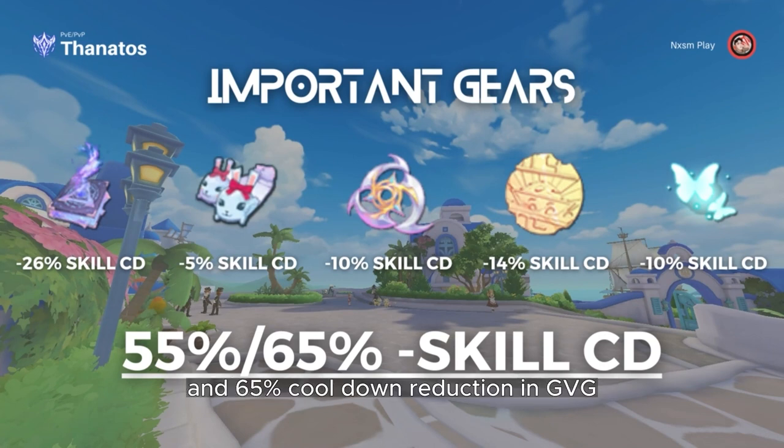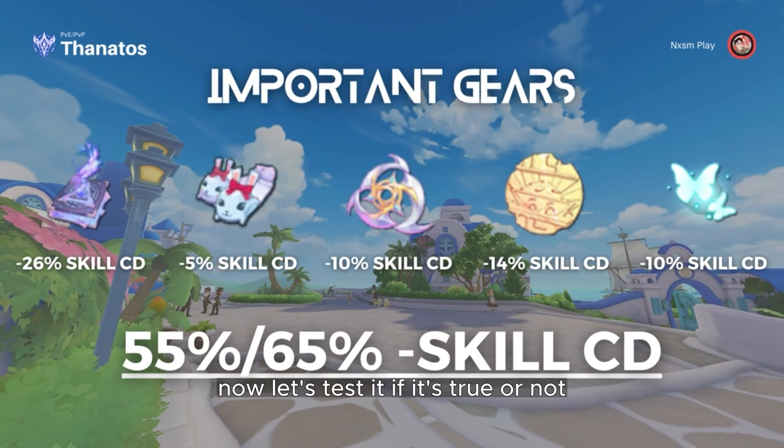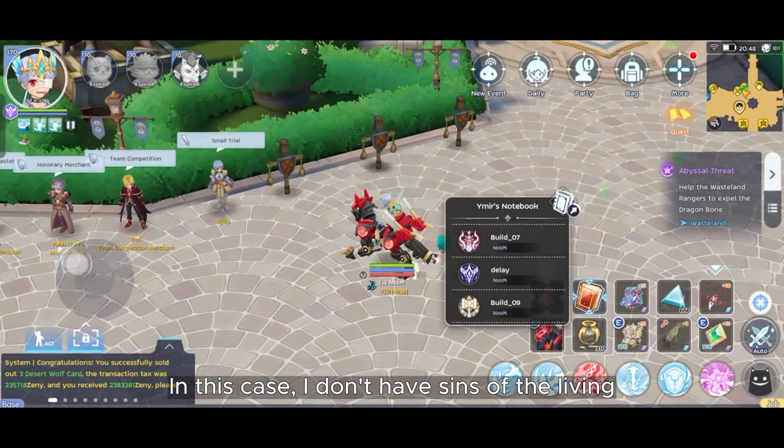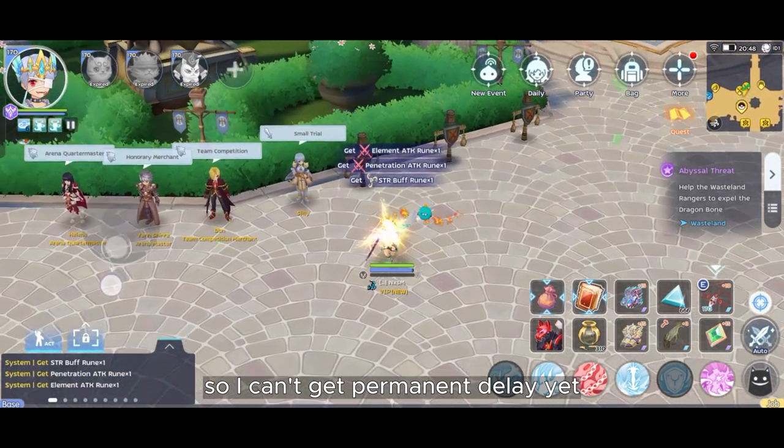In conclusion, you can get 55% cooldown reduction for general purpose and 65% cooldown reduction in GVG, which can make you always transform into demon. Now let's test it. In my case, I don't have Sins of the Living, so I can't get it permanently yet.